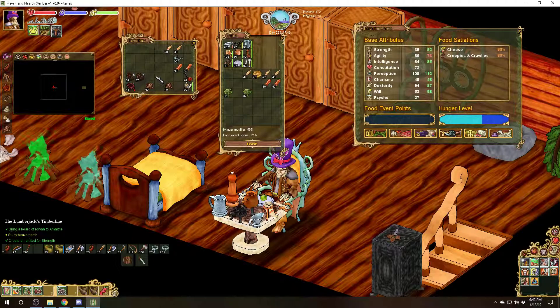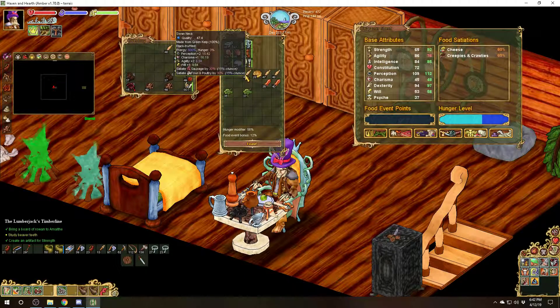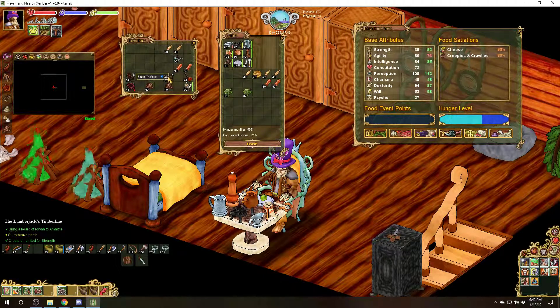Beyond that, there are a few extra things you can add, like peppercorns and black truffles. Black truffles raise the FEP. So eight, nine, four — I use one of the black truffles: eight, nine, four becomes 15, 16, six, and it added the will stat as well. So it raises the FEP considerably — a normal one is six for four, versus ten with a truffle.